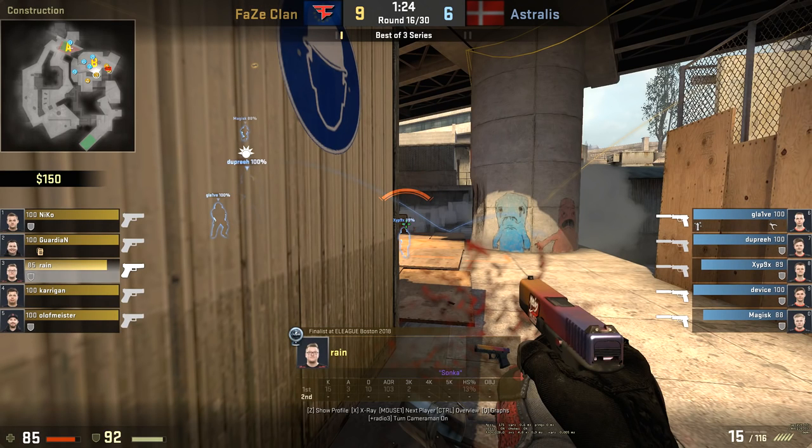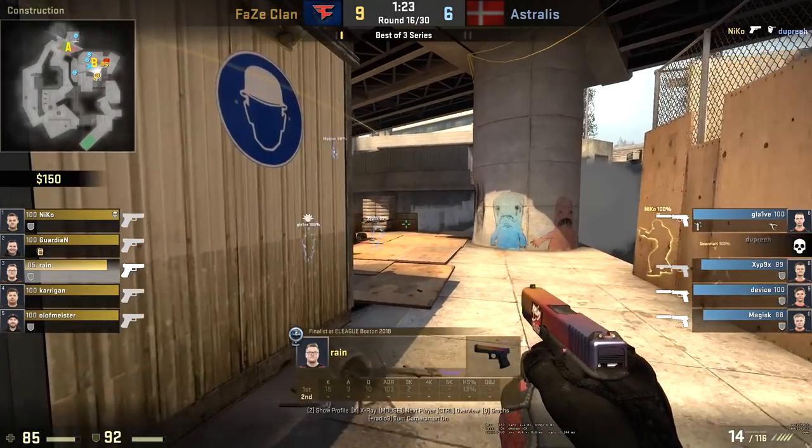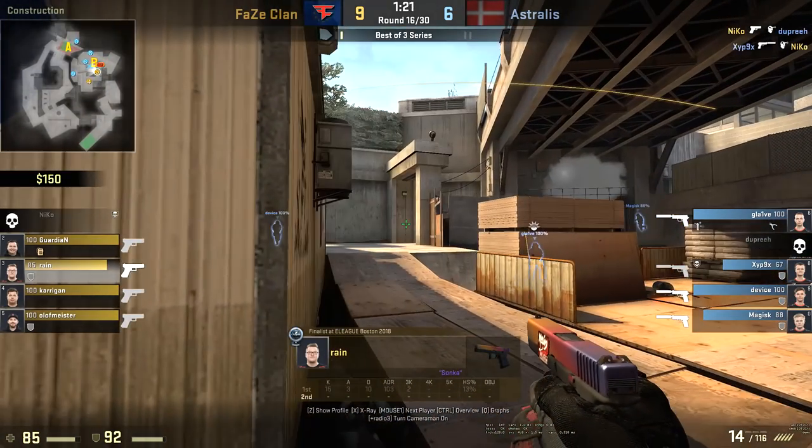He really wants to concentrate on this — he doesn't want Zipex getting up or applying any pressure. Zipex has smoked himself off, but you can notice the timing. The flash comes over, he concentrates on the water area, then swings to concentrate on the rotations and clear something else out.